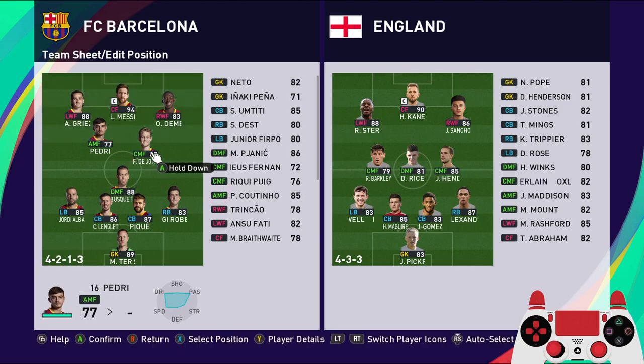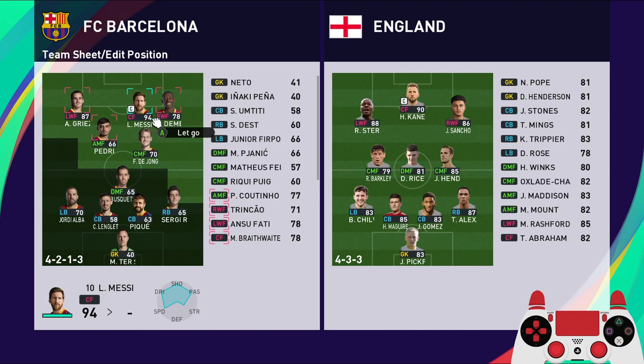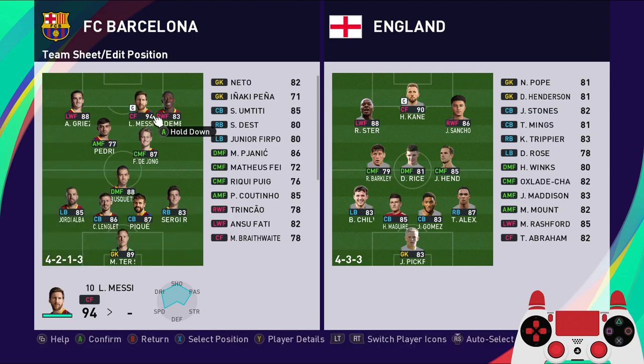Put De Jong as the center midfielder, bring him down a bit, then Pedri inside a bit and Messi on this side just right to Dembele as the second striker. The idea is to use these three players to drag their opponents away from the two wingers before you pass it to them to score a goal.